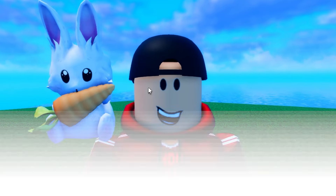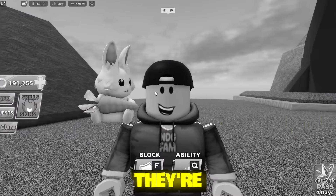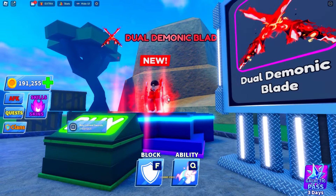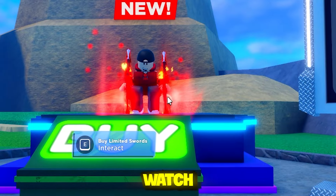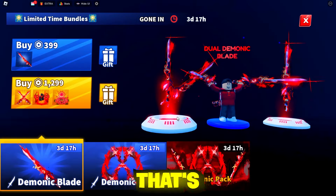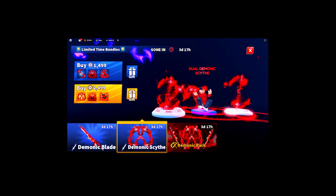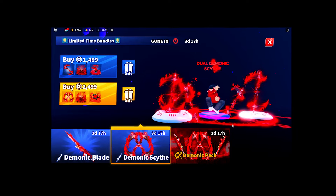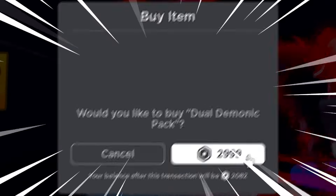We have another update and as you can tell from the title we are going to be spinning some more Robux. Bladeball dropped these fire swords and they're pretty scary. My dude is going crazy with the dual demonic blades — look at that. We have the demonic blades, the demonic scythes, and the demonic pack which is both combined. We're buying the demonic pack — 3000 Robux down the drain.